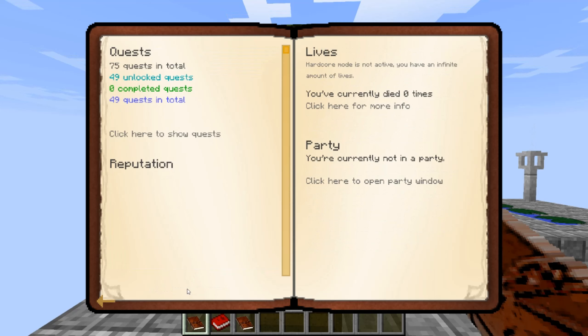So if we click to start, as you can see, there are 75 quests in total and 49 are unlocked right now. If you were to play this on a server, you could play with a party, and then when one person completes the quest, you all complete it. You can also do hardcore mode, which limits the amount of lives you have. And your reputation - I'm not sure what that's about, I haven't learned about that yet.